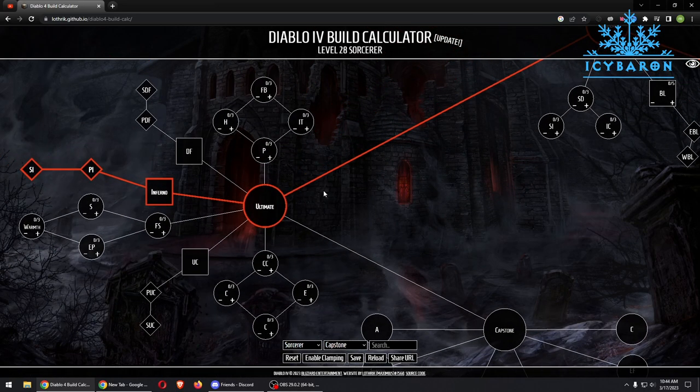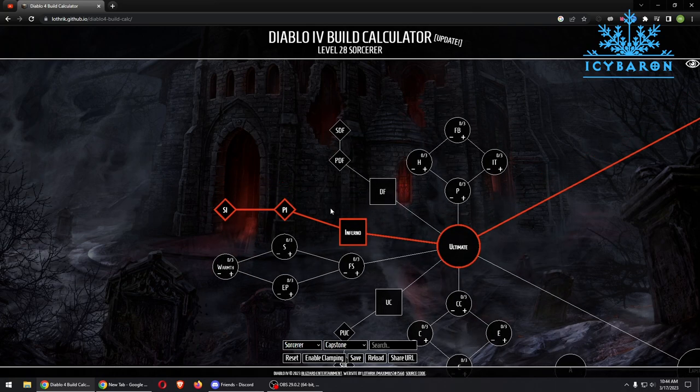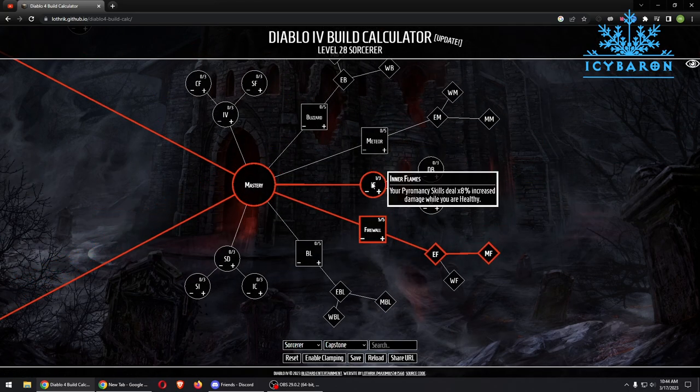Moving on, we get our ultimate which is Inferno. With the power of the Renown system we can get 3 additional skill points in the beta, which we use on Prime Inferno, Supreme Inferno, and Inner Flames.